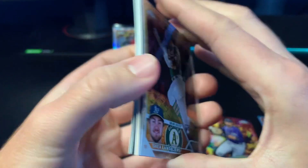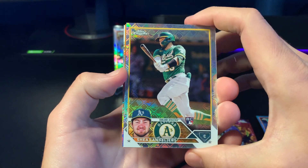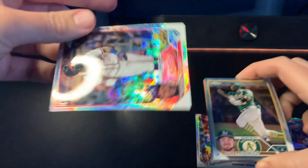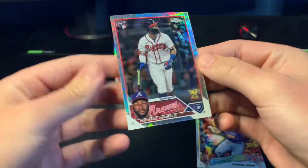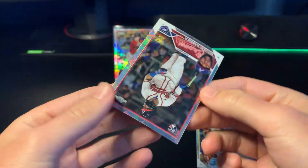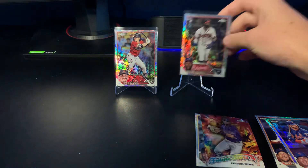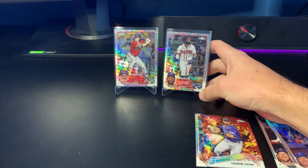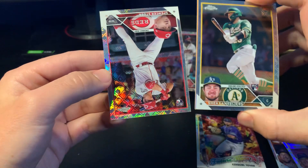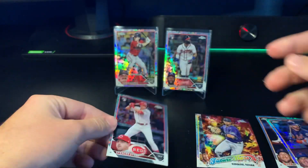I see orange — we do have two hits! Looks like we have a purple and an orange. We have a Shea Langeliers on the front. Going from the back — looks like this one's upside down — and we hit a Michael Harris! Michael Harris Logo Fracture rookie. Last year's National League Rookie of the Year, and probably this year's National League Rookie of the Year. Super happy to have those.